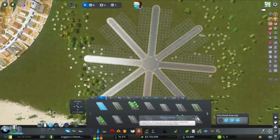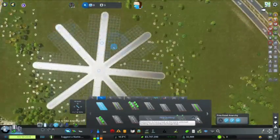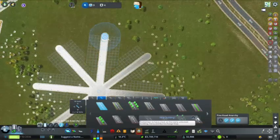Now we need the curved road tool, because now we don't want straight roads. Actually we'll do freeform.